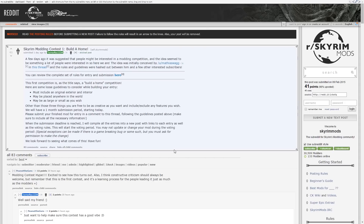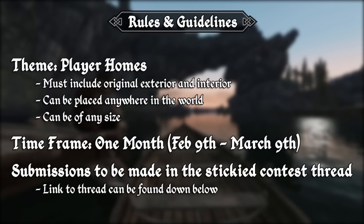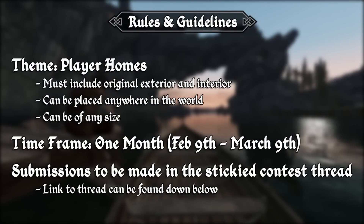The basic idea is that there's some sort of theme, a time frame, and then a community votes for their favourites. The first contest theme is player homes, and the time frame is 30 days from yesterday, so you have until the 9th of March to enter.